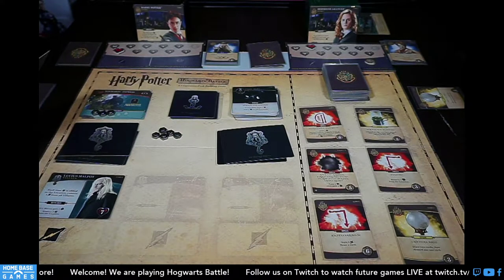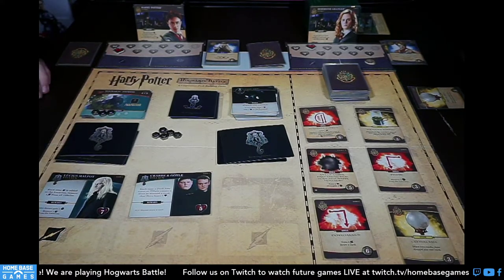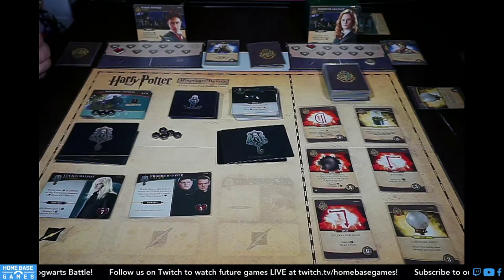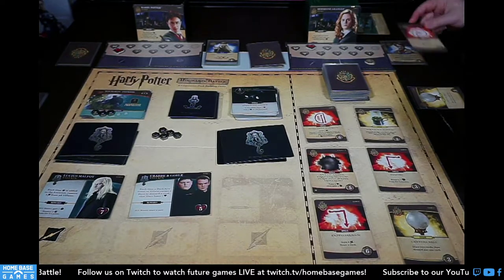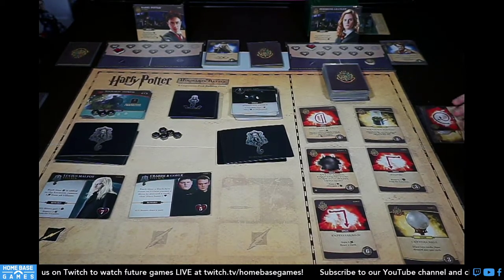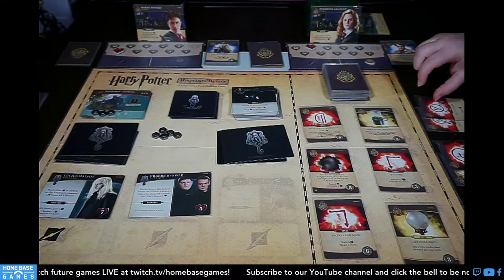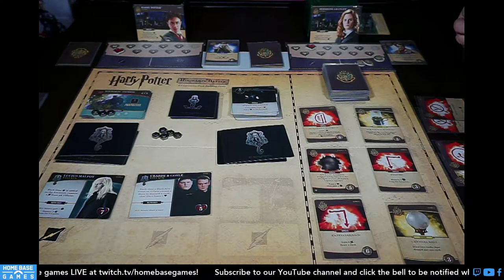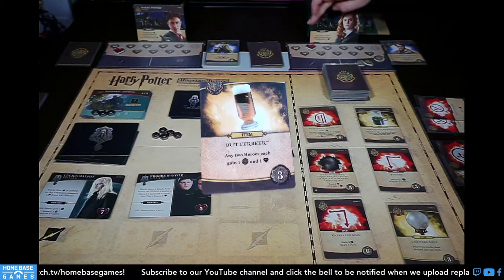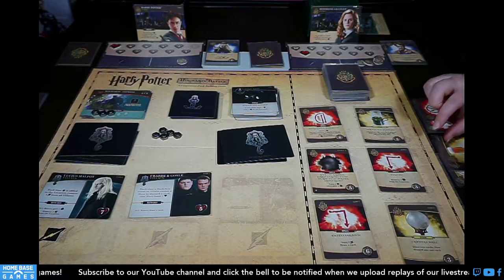Discarding Gilderoy via a villain effect would trigger Crab and Goyle, but this isn't a dark arts event, so it doesn't apply. I can't play four spells this turn. I'll use Raparo to draw a card — I got my fourth spell! So those are done. Two Alohomoras for two galleons, Butterbeer — both heroes gain a galleon and a health.